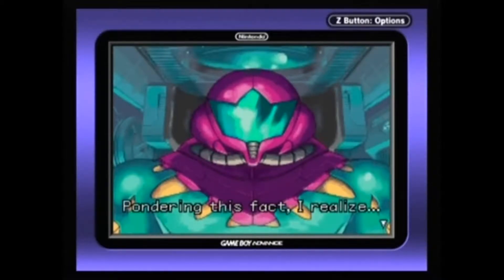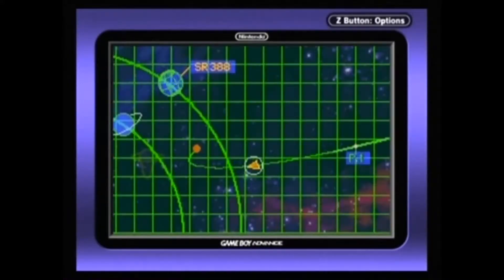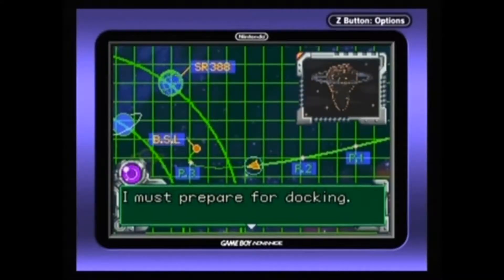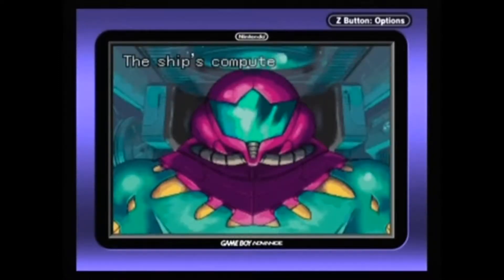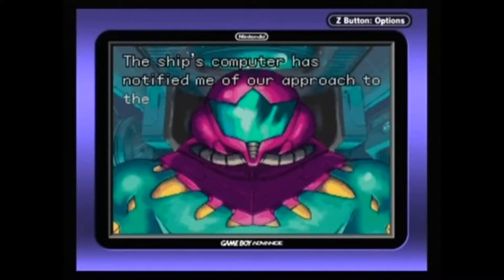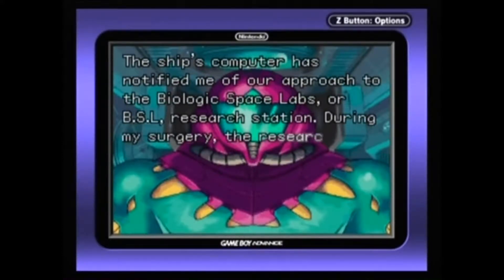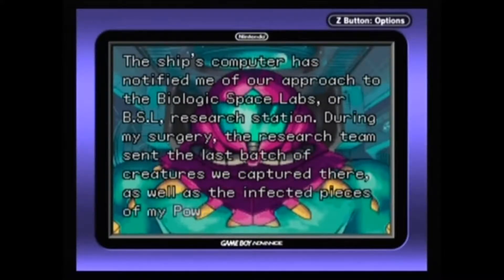Pondering this fact, I realize I owe the Metroid hatchling my life twice over. We'll soon be arriving at the BSL research station. I must prepare for docking. The ship's computer has notified me of our approach to the Biologic Space Labs, or BSL, research station. During my surgery, the research team sent the last batch of creatures we captured there, as well as the infected pieces of my power suit.